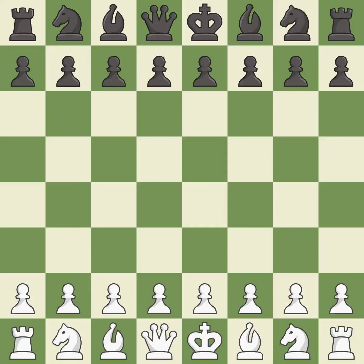Queen's Gambit Declined, Yanofsky variation. Intense — that was a serious game. White really outplayed black in that one. Black played better than white in the opening, but white was a cut above black in the middle game and exploited black's mistakes in the endgame.